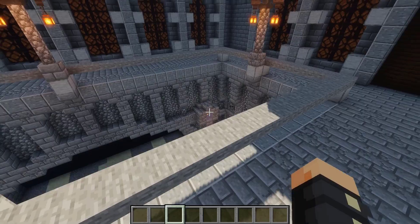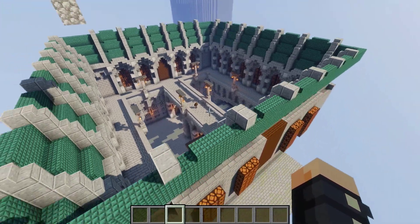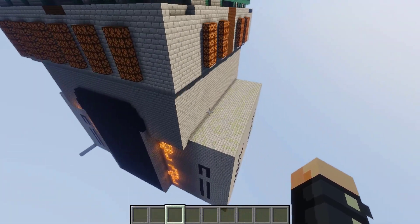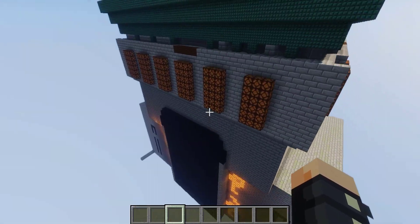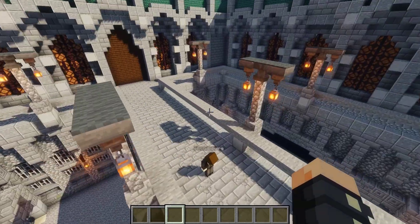First things first, you're going to need your own TNT Run map. It's pretty simple — you just need to make sure it has some layers, has a clearly defined lose zone, and it's pretty easy to define the size of the map.